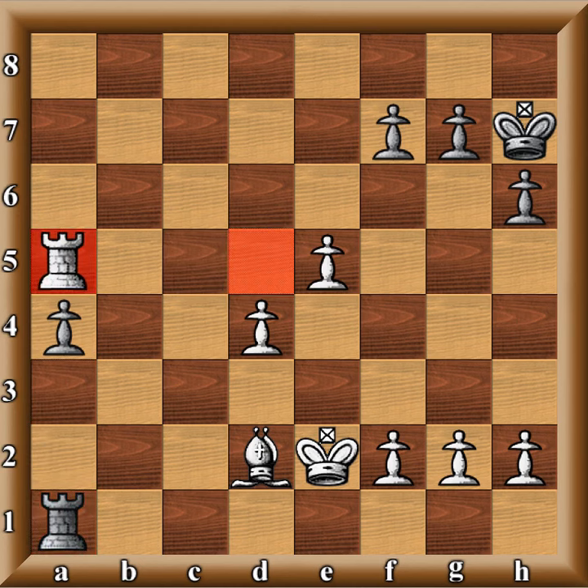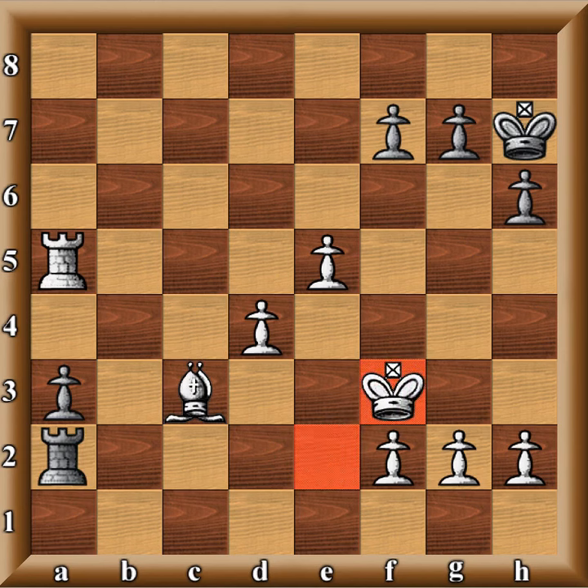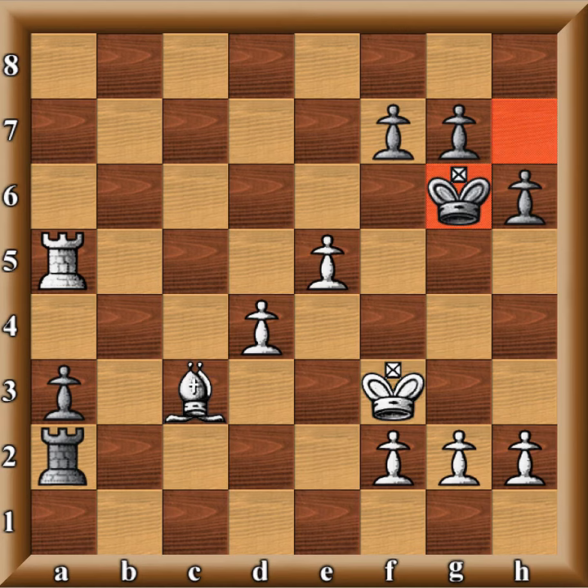He goes A1. I go Rook A5 — I am now behind his passed pawn and he can't move his rook, otherwise he'll lose it. He goes A3. I go Bishop C3. He goes A2. I go King to F3. He goes King G6 — when I looked at that I was like wow, that wasn't a very good move. It was a time waster. I think what he's thinking is he has to get his king involved to stop the passed pawn, but that doesn't work.